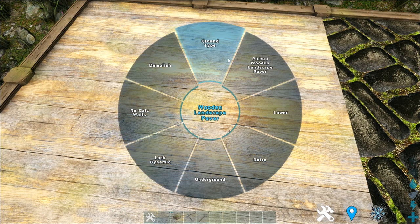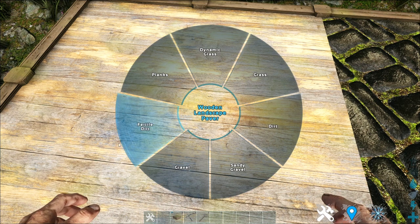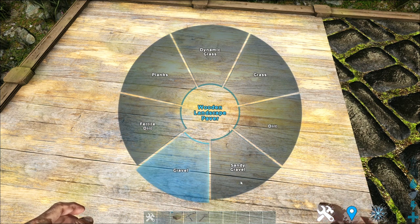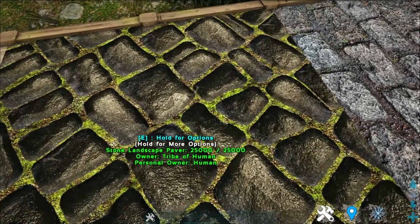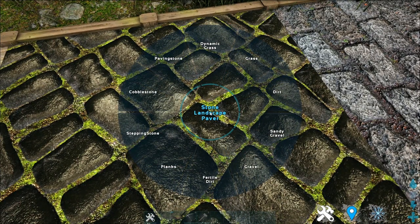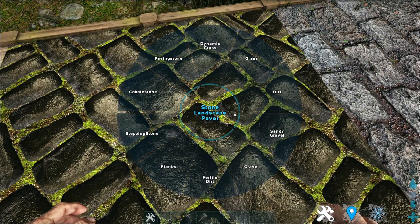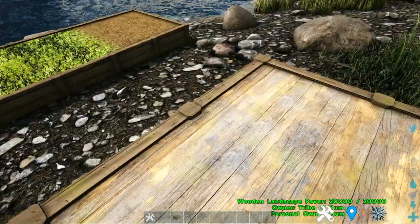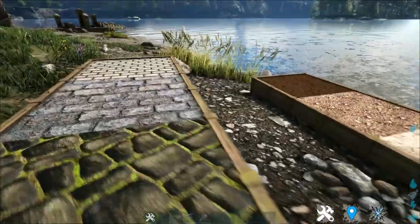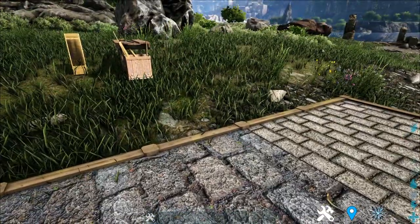However, if you make the wooden pavement, you can make all of the previous lower-tier pavements like gravel, sandy gravel, and all the stuff shown before. And lastly is stone pavement. Stone pavement can be crafted into paving stone, cobblestone, and stepping stone, as shown here. Similarly, it can also be crafted into the lower dirt or wooden lower-tier pavements.